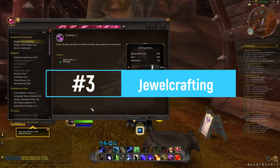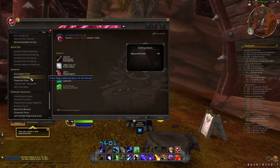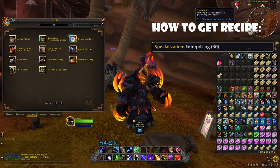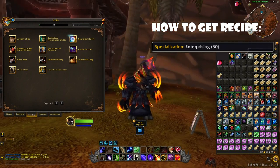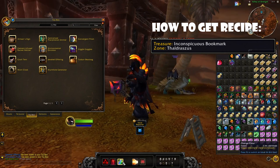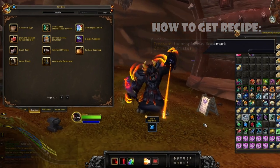After that we have two more toys, this time with the Jewelcrafting profession: the Convergent Prism and the Jeweled Offering. When you use the Jeweled Offering, it makes a little object appear and you receive a prized jewel, giving you a buff where you're enamored and admiring a precious gemstone gracefully given to you. For the Convergent Prism, when you use it you will have the opportunity to do all these different things — it's another really cool toy.